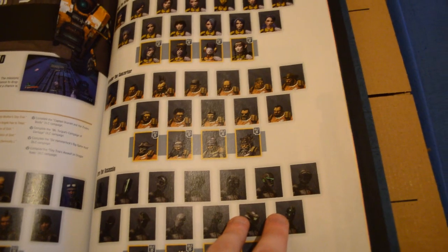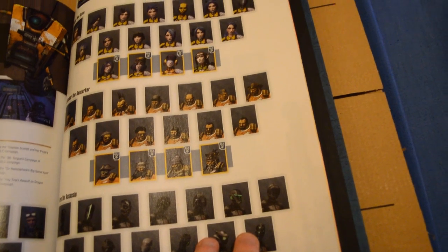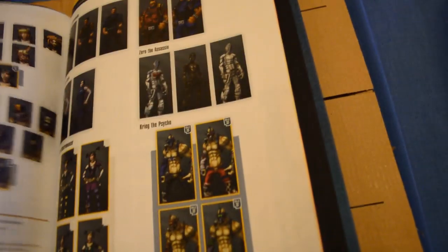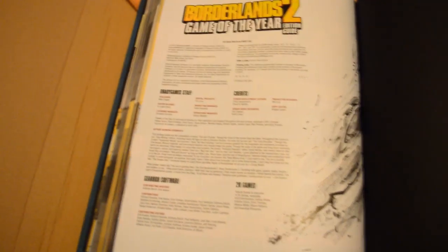This guide has already told me more than I actually knew. ClapTrap's secret vault - just basically showing, I'm guessing, the stages of what the characters looked like before they actually became what they are now, which is pretty goddamn sweet. And then there's character models, telling you the challenges of your character, the DLC challenges as well, and then a little index page.